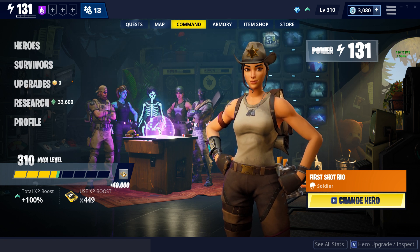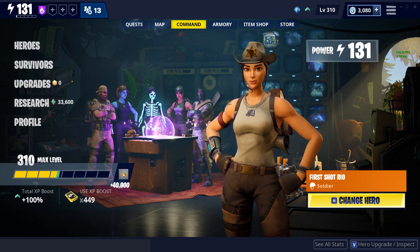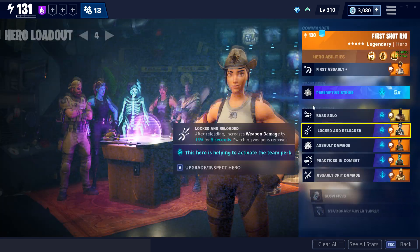For any of you that don't have Rio, she was part of the Road Trip event and is not currently available in the game, so you're probably going to have to use one of those hero vouchers in order to recruit her from the collection book. We're just going to jump right into her perks and abilities.